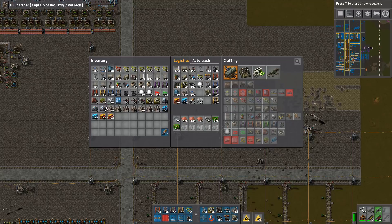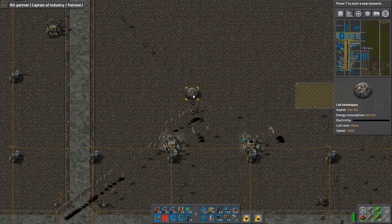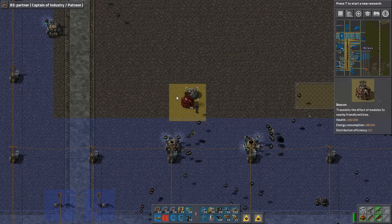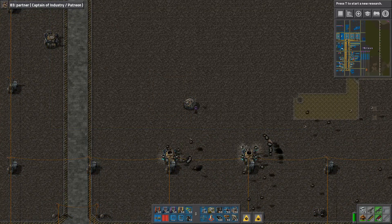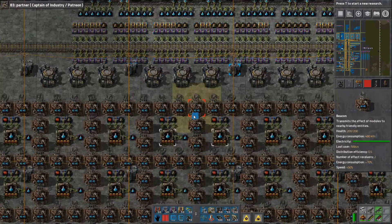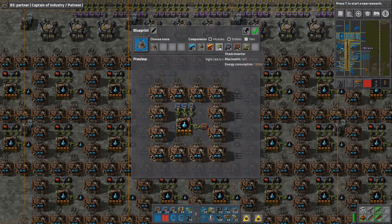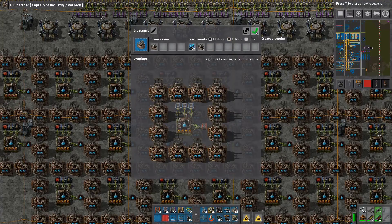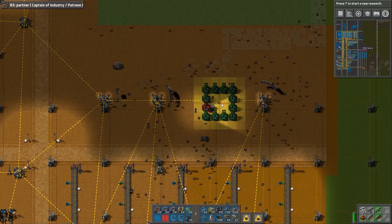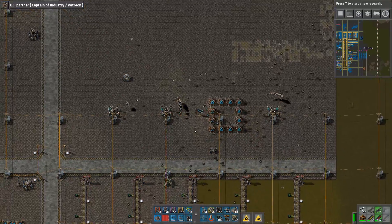I want to get a grid that actually connects. I want my new favorite grid — that one — in a location where it is aligned here like this. Let's just do that one. I should be able to do that.